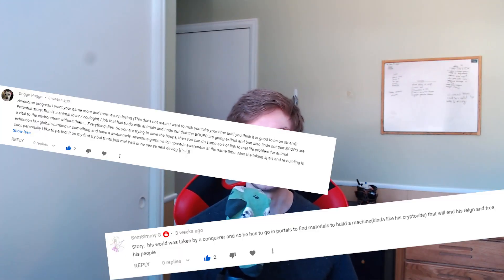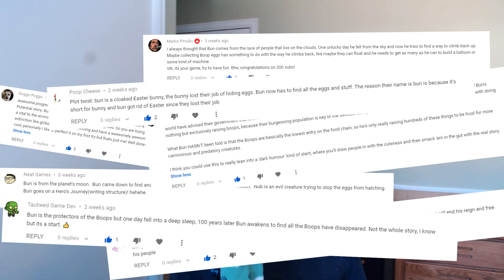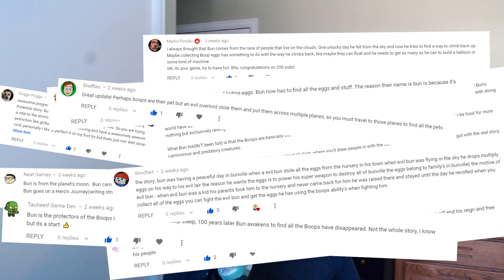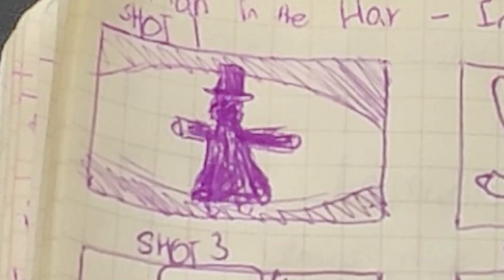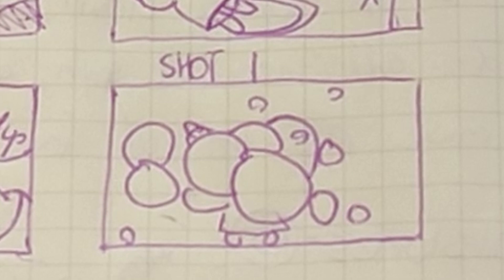I loved seeing all of your comments on devlog 8 when I asked about ideas for the game's story — it really inspired me to start narrowing in on Bun's journey. I started storyboarding a cutscene in my notebook as a simple introduction to the world and characters that's very simple but I think effective. The game will start with Bun laying down on cold marble, waking up slowly to see a shadowy hatted figure standing over him. Bun freaks out, the hatted man says something about who he is and what he's doing there, then poofs out in a cloud of smoke leaving Bun clueless and the player curious.